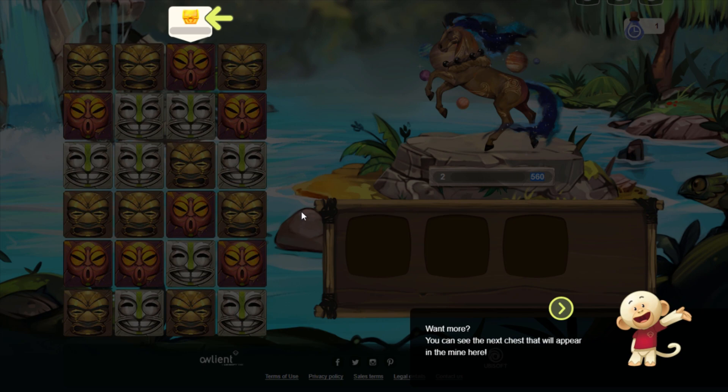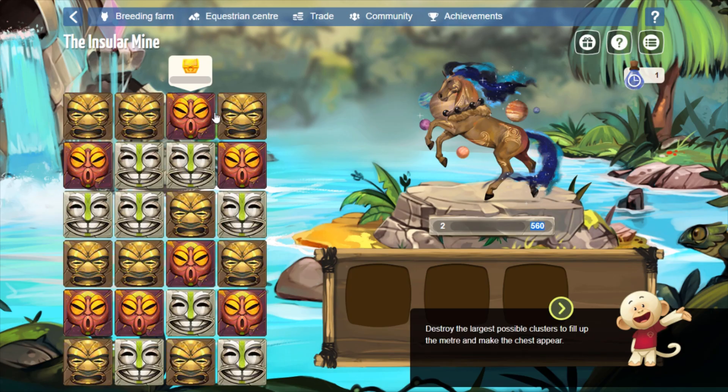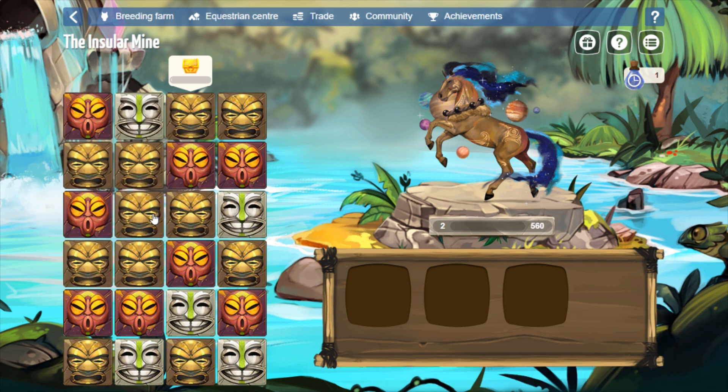You can see the next chest that will appear in the mine right here, which is another addition I quite like — the elemental mine event did not have this. Destroy the largest possible clusters to fill up the meter and make the chest appear. It's going to take me a little bit to clear up all these blocks and drop this chest, so I'm going to speed this up.